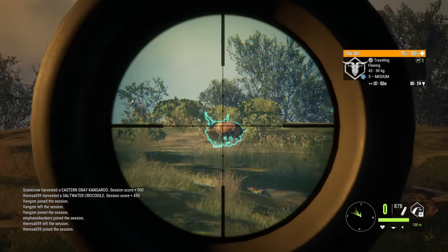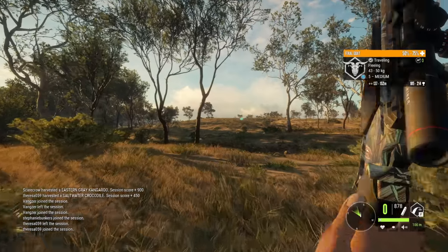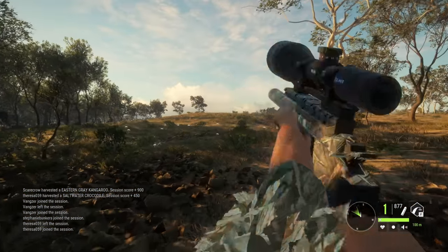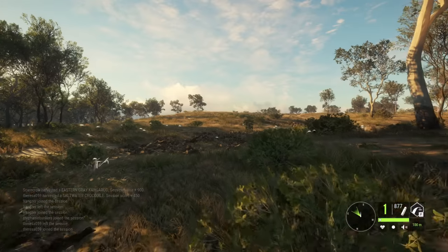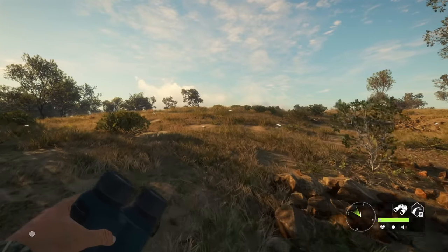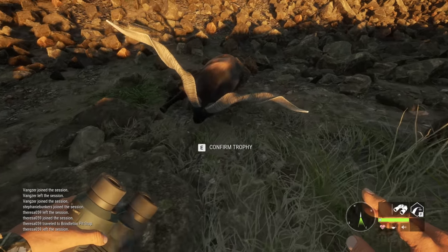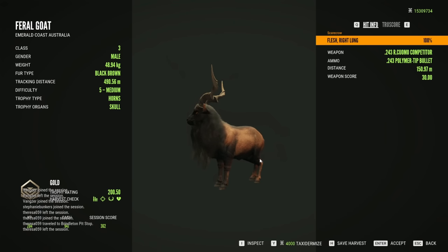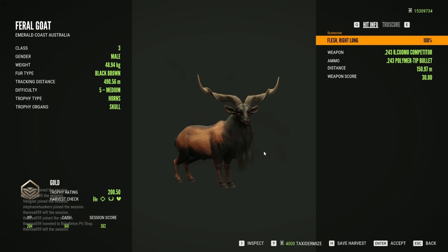Smoked him. Yeah, he's going down. Feral goats are such tanks, though. What'd you use? 243 handgun. They are such tanks — it took like a full two to three seconds for him to even lose a lick of health. That's awesome. This will make it. 200.50. Troll feral goat.